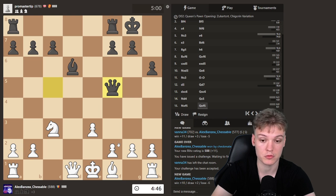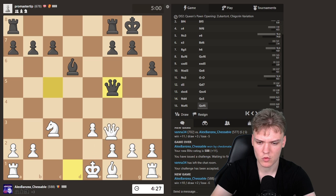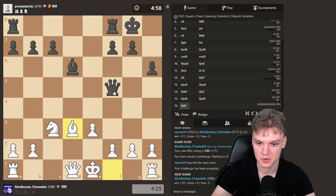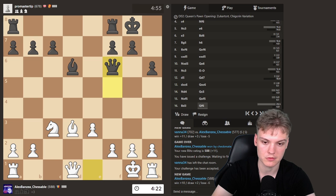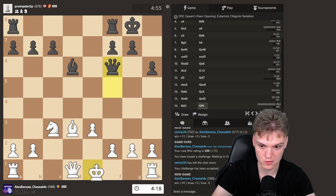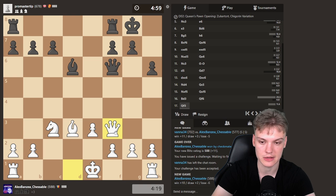Next step would be to force Queens off. I could also develop and gain a tempo with Bishop d3. A move that's kind of appealing to me is something like Queen d5, even though he could perhaps avoid the trade by going Queen f6. It's still pretty tempting. Queen f3 could be a move — sort of like the same thing. I think I'll just do Bishop d3 and keep it very natural, developing and gaining a tempo against the Queen.